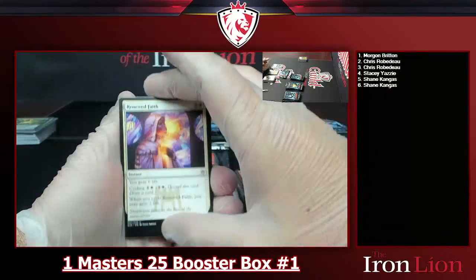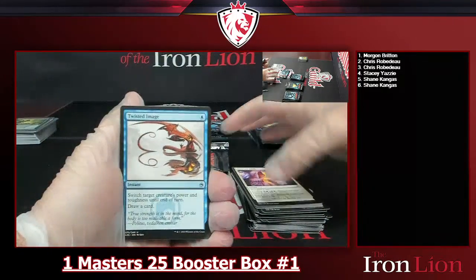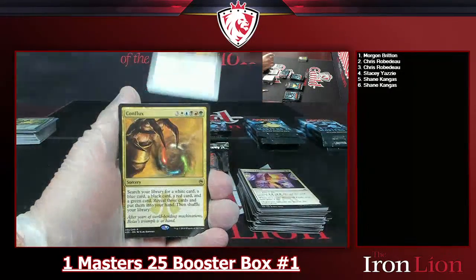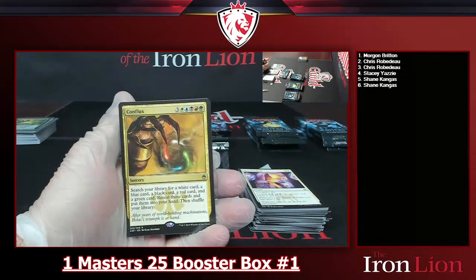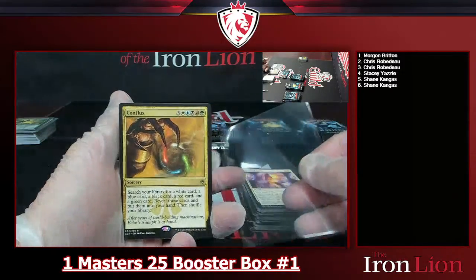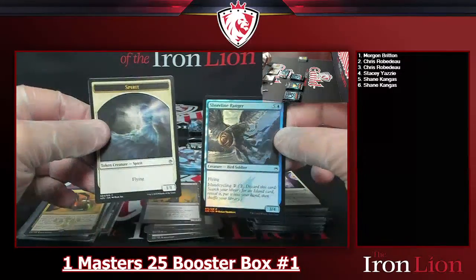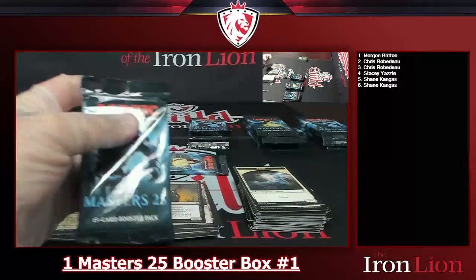Skipping through commons — Twisted Image, Ash Barons, Fallen Angel. Into a Conflux, your eight-drop sorcery: search your library for a white card, a blue card, a black card, a red card, and a green card, reveal those cards, put them into your hand, and shuffle your library. That's a paragraph to read! Shoreline Ranger foil with a spirit token.